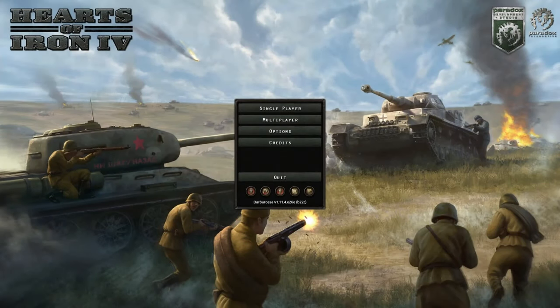Destroyers are the cheapest surface ship available in Hearts of Iron 4. Their main roles include screening heavy ships, deploying sea mines, or hunting submarines in an anti-submarine warfare capacity.